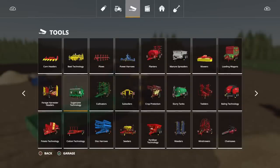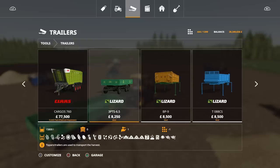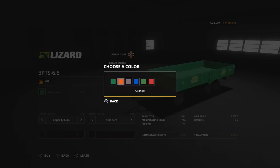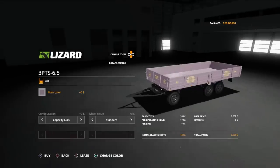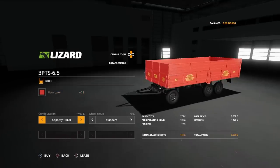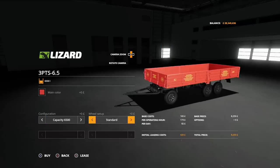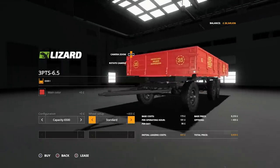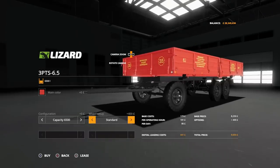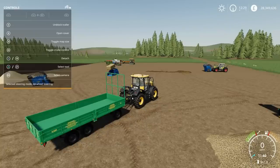You'll find this under Trailers — the 3PTS 6.5. It's 8,250 to buy and will take all crop types. You can change the main colour to anything on the palette. Capacity options are 6,500 litres, 15,800 litres, or bale loading wagon configuration. Standard wheel options are available. That's the Lizard 3PTS 6.5 by FSSA Modding Team.